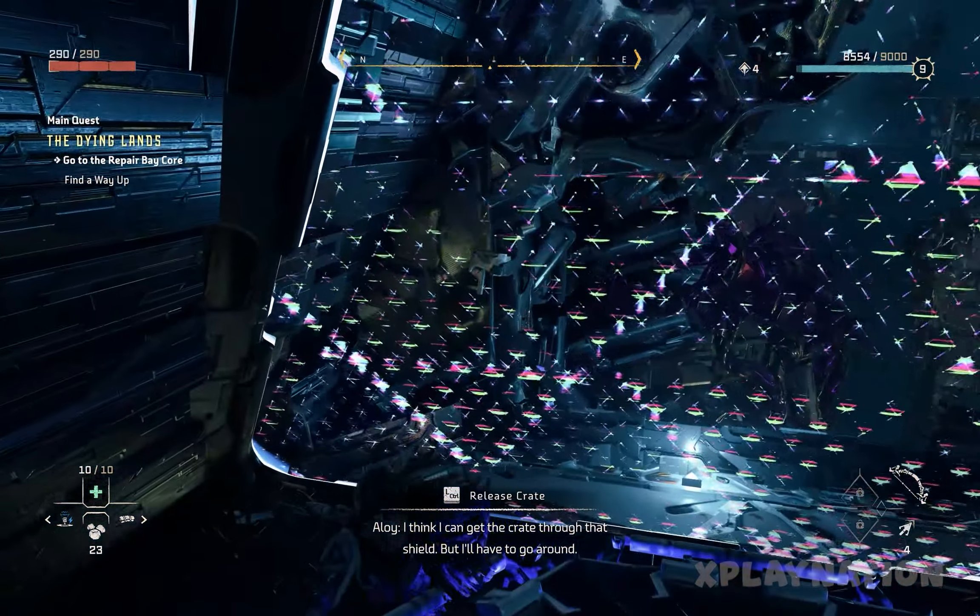The cables are all over that node, but maybe I can override it. Got it — the cables are moving, they're drawing back. We can climb up that vent. How do we cross? The cables are twisted around that node on the other side. I'll see if I can get to it.